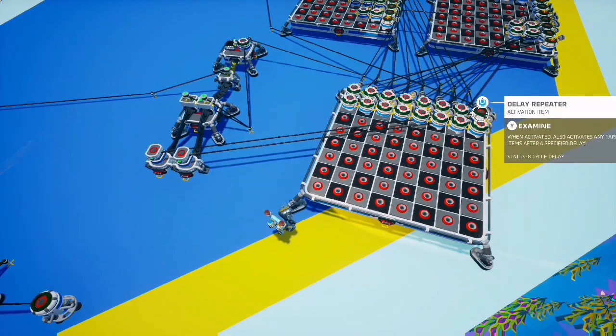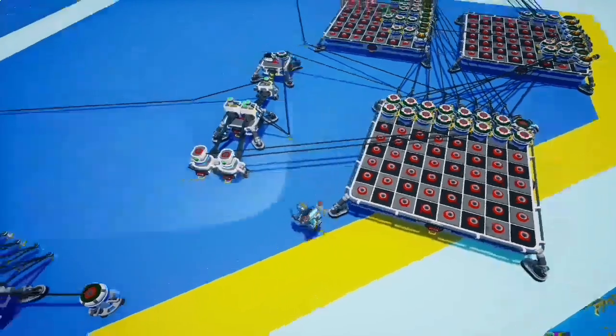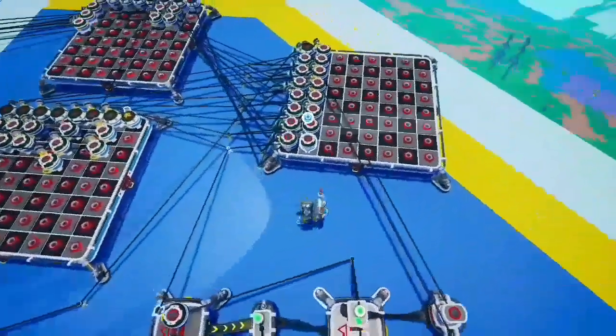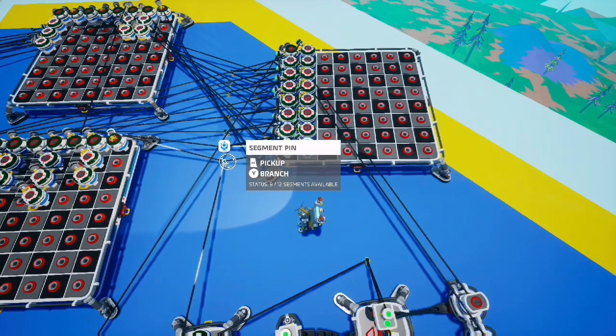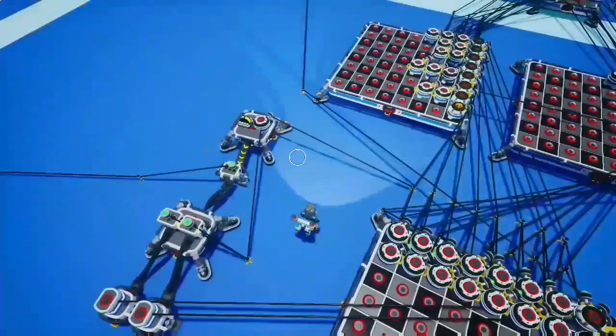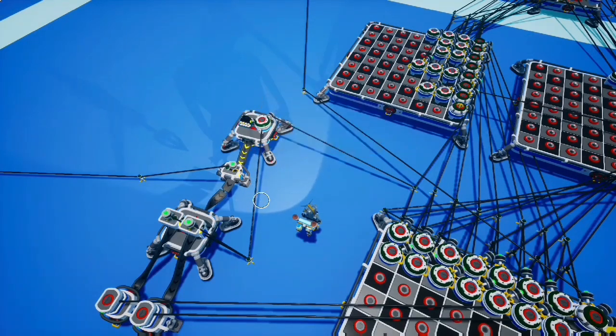Once you have that set up, take the wire from the last repeater at the very end of your song, run that over to one more spacer. We need one more delay repeater set up at 8, just like the rest of what we already have, and then that runs over to both of the switches on the platform.